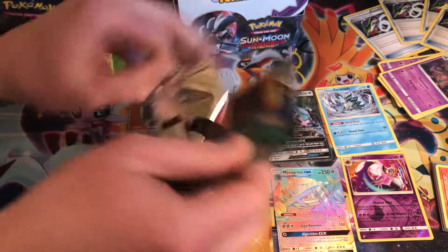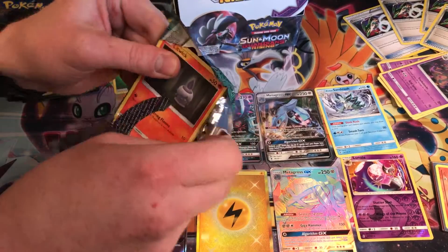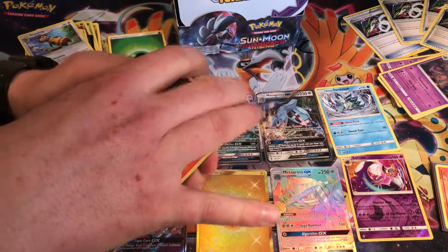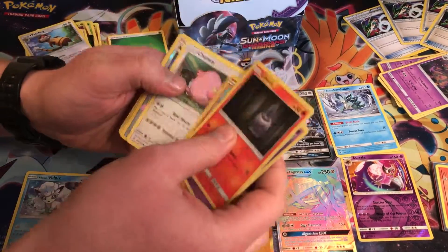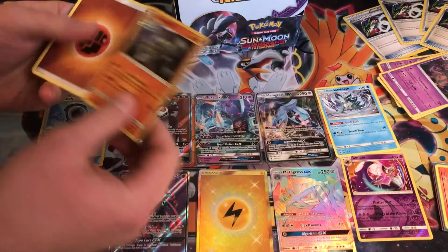Last pack a day, looking for Lele. Ooh — Vulpix, Vulpix is a pull. Aquapatch Reverse is a pull, and a Machamp Hollow is a pull.